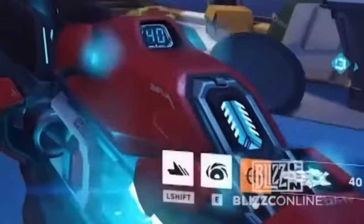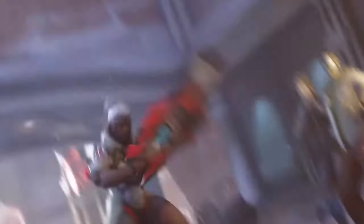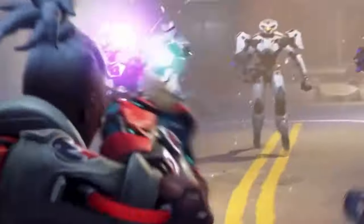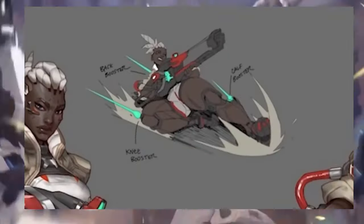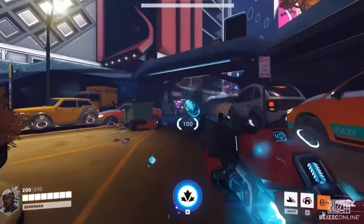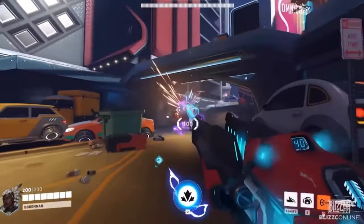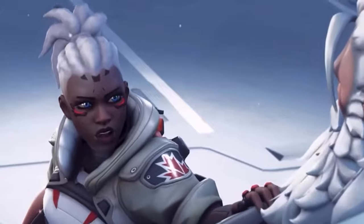By looking at the shift ability icon in the bottom right, you can see something that looks like a slide icon. We already know she has a robotic rocket-fueled leg, and along with one of the intro clips Blizzard showed, it's easy to guess this is going to be some sort of slide ability. In this concept art, we can also see them mention her slide ability, and have it drawn out in between the two figures on the left. I think this'll be a super cool ability, especially seeing as I'm a mobility madman.